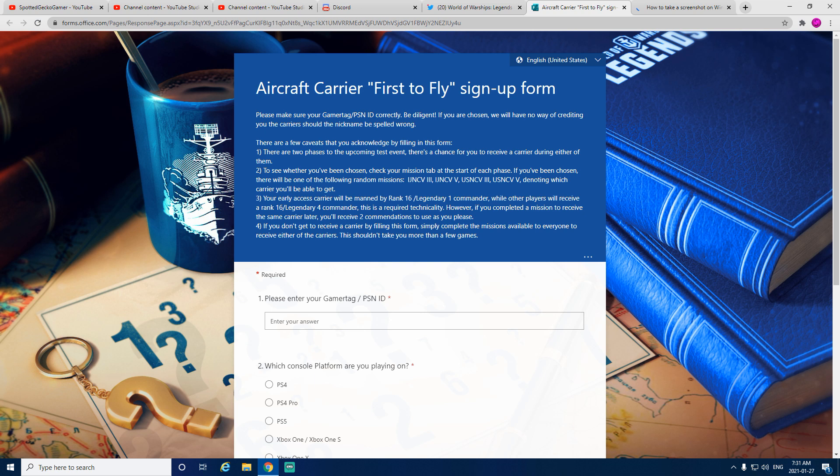There are a few caveats that you acknowledge by filling out this form. Number one: there are two phases to the upcoming test event. This is just a test, and there's a chance for you to receive a carrier during either of them. Number two: to see whether you've been chosen, make sure you check your mission tab at the start of each phase.